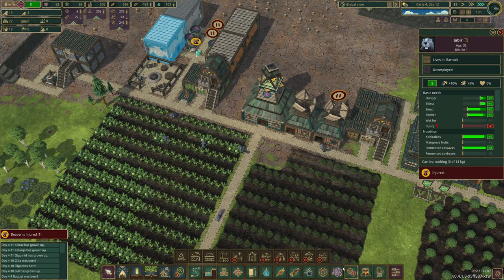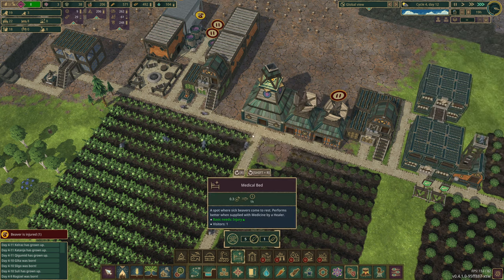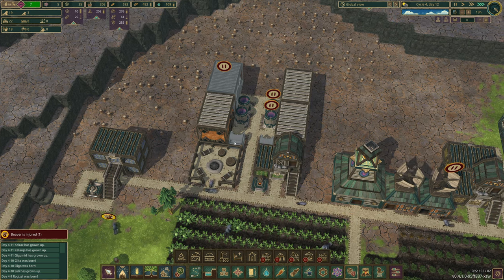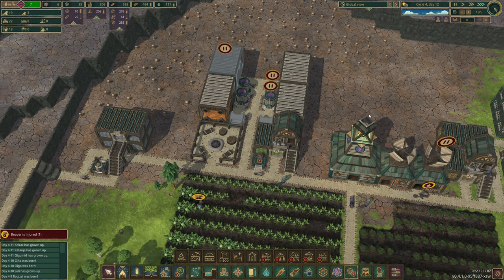Maybe we do need this medical bed then. Let's grab a medical bed. Where do we want these? They'll fit in nicely here — let's grab two medical beds in there. They don't cost a lot. Perfect. We have 10 gears.